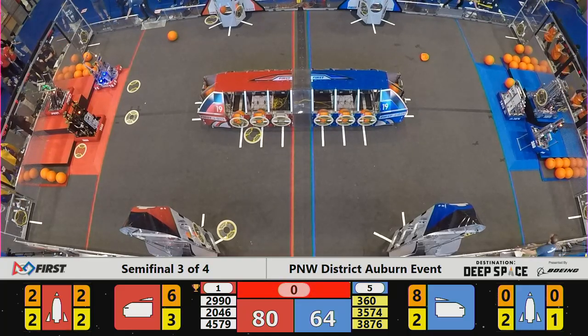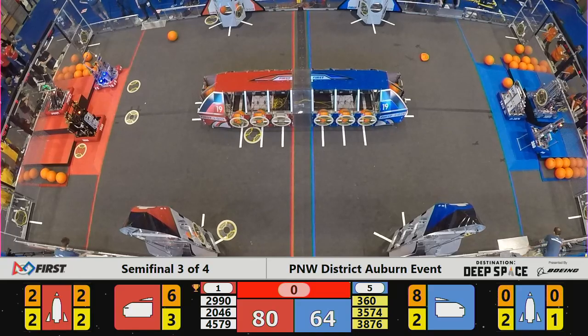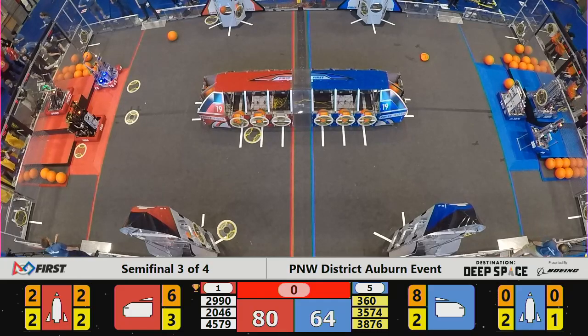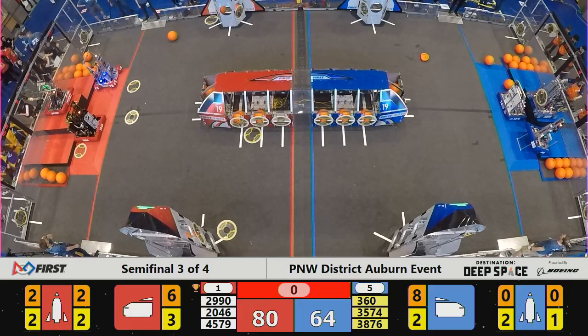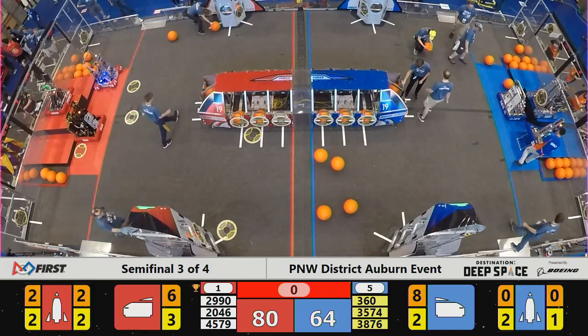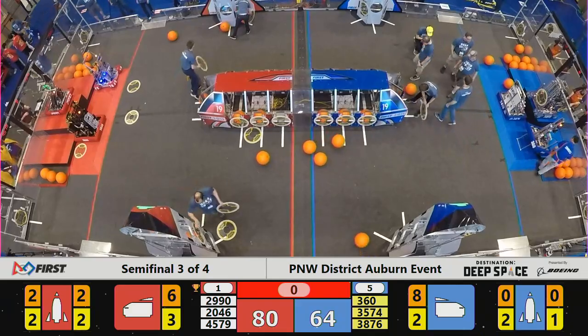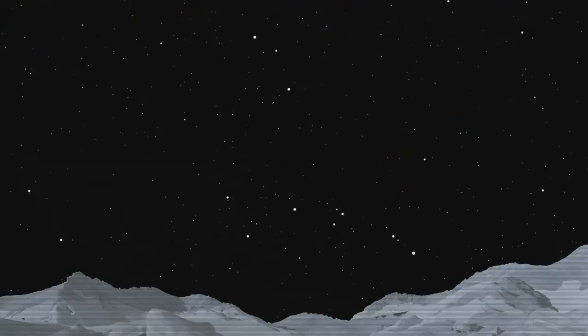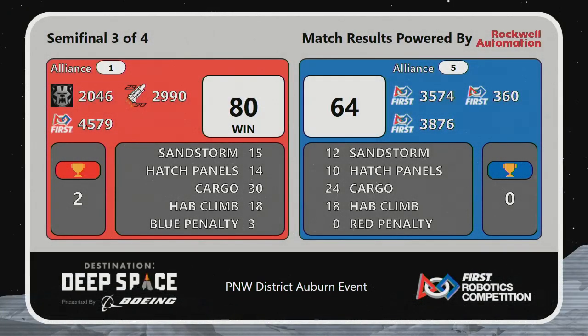Last indicated score — 80-64, advantage Red Alliance. Blue needed the win to force a tiebreak here in semifinal 3. Your final score in semifinal 3: moving on to the finals, your number 1 Alliance — the Red Alliance — takes the win, 80-64. Hab climb was even, but 6 more cargo scored, 4 more hatch panels, and a 3-point advantage in the sandstorm made the difference in this match.